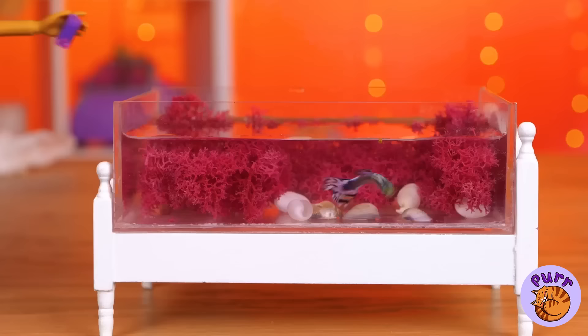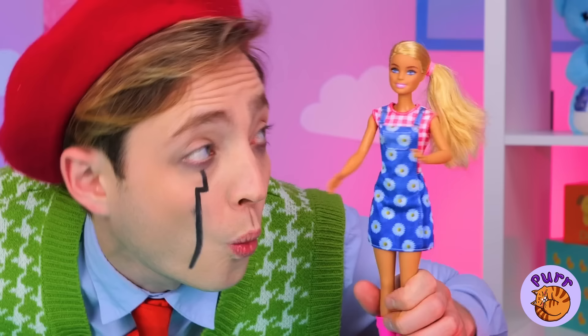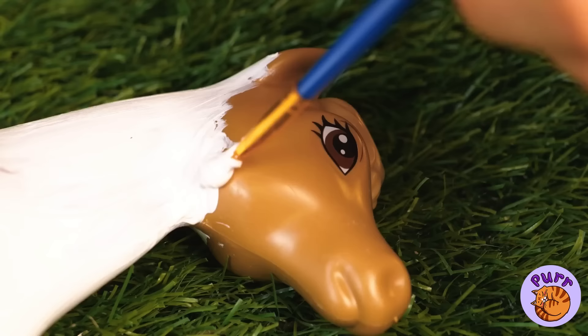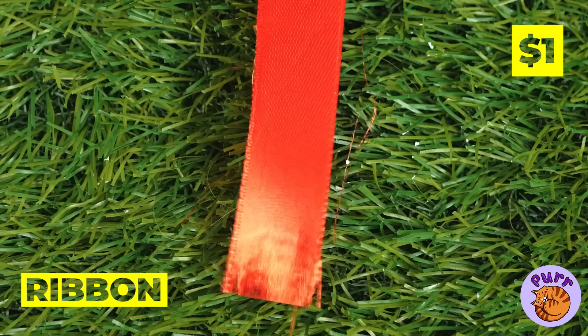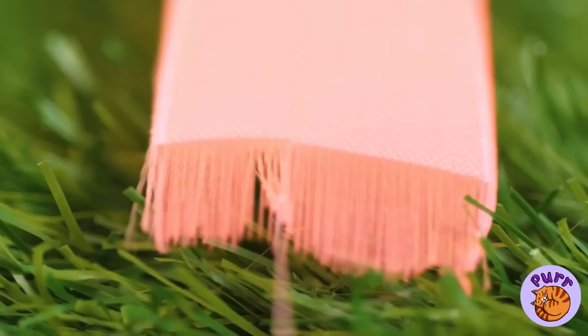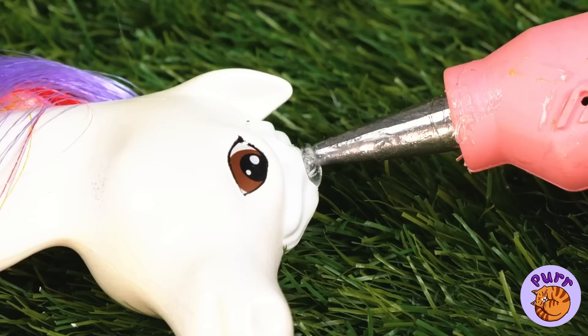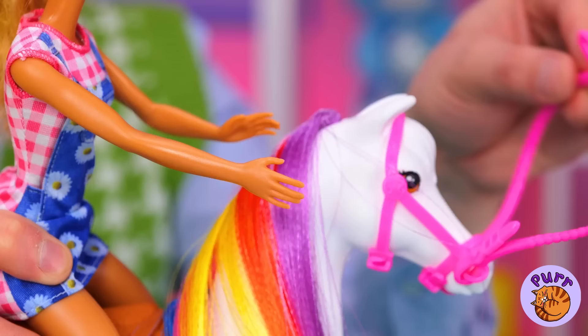Here you go, little fishy — enjoy your lunch. Wow! Look at them all together. That poor horse! Remind me to fire that stable boy. Snip, snip! Here we have the hair chopping horse salon. It's starting to remind me of something. Let's put that ribbon to use. That's a unicorn! Add a horn and glitter, of course. This pony's all dressed up and ready to go.